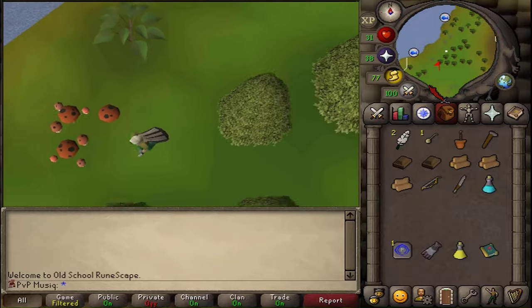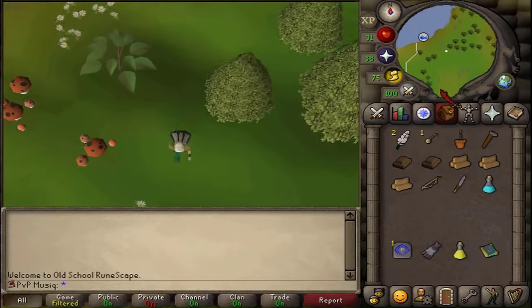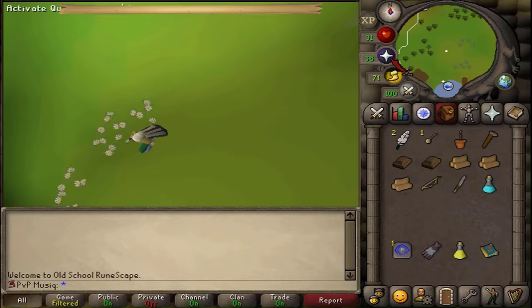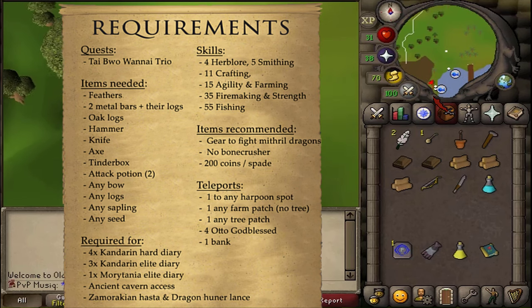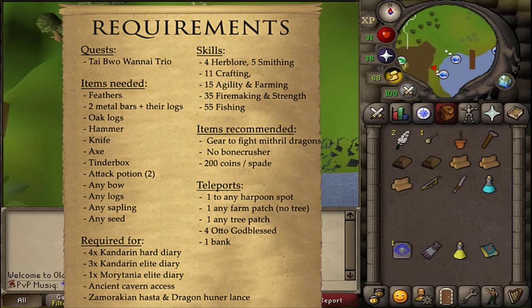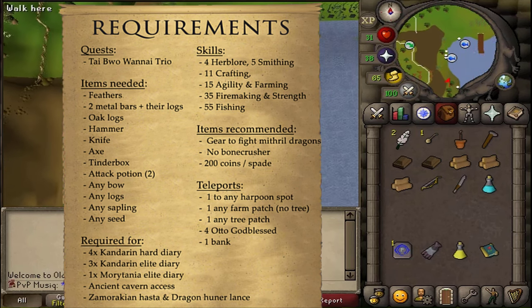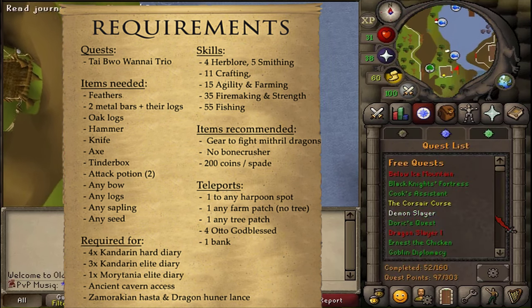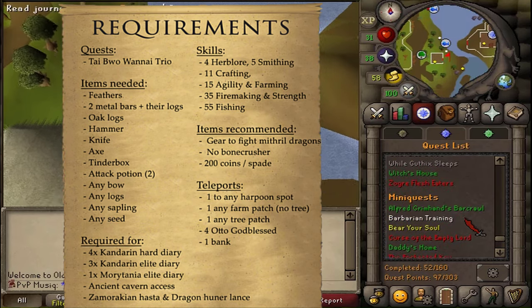Hi, and welcome to my guide! Today we're gonna be completing the mini-quest Barbarian Training, which entails 9 new skilling methods that we can learn. Every training method has its own requirements. Currently on the screen are all the requirements put together, but I'm gonna be doing these one by one.